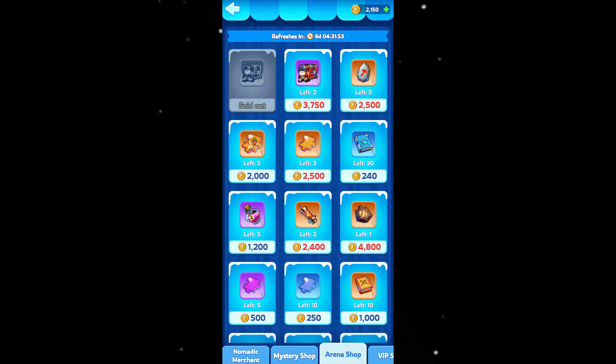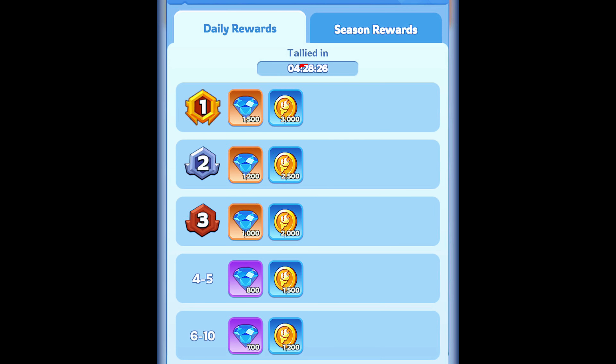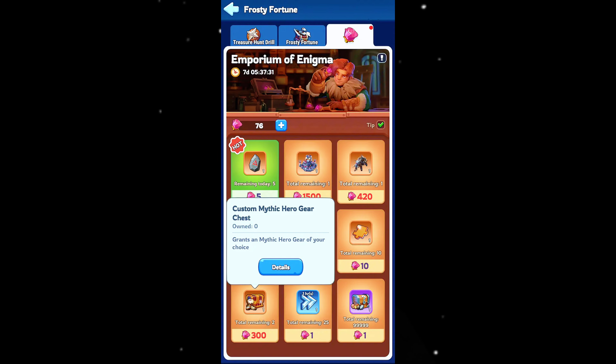The only way to obtain mythic gear is with arena tokens — you get them regardless of whether you win or lose, so don't forget to do your daily arena. Also keep an eye out for special events and challenges that offer hero gear chests. Personally, I haven't gotten a mythic from these pulls, but you might get lucky.